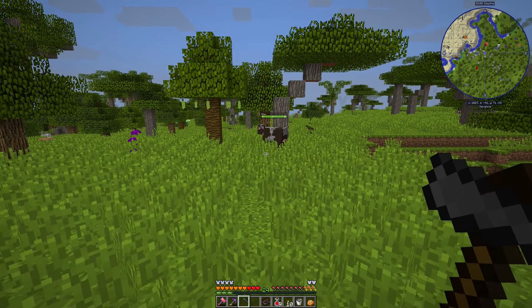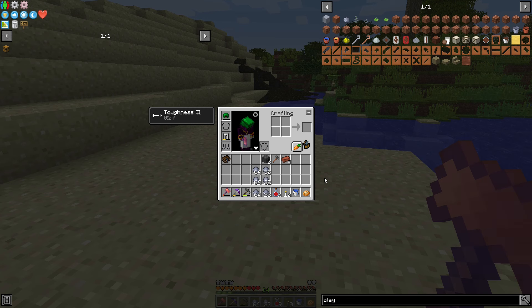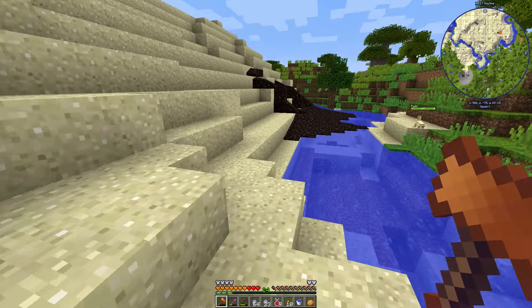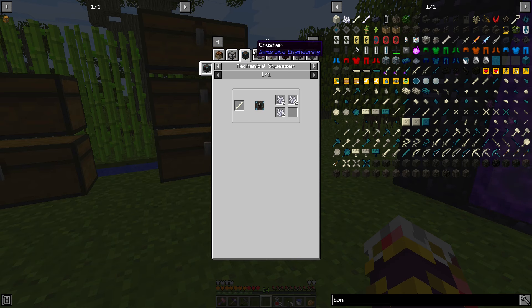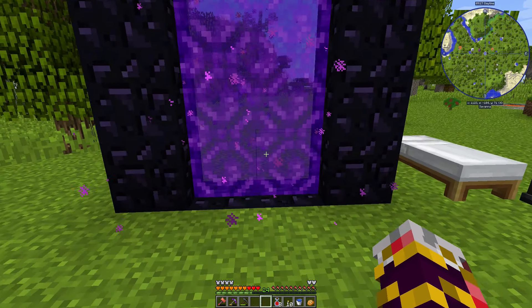There was a cow right here the whole time — I went on a 25-minute quest last episode to find one! I've pillaged the local river and now have enough for the porcelain, the bricks, and some extra. I totally forgot we also need bone meal for porcelain clay, and I only have four left — so I think we're going to have to go to the Nether.